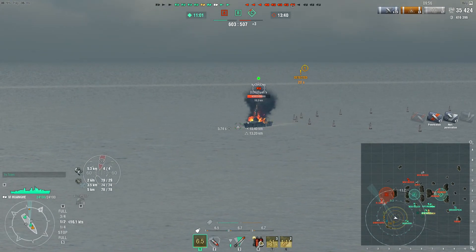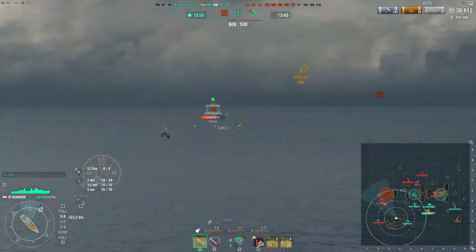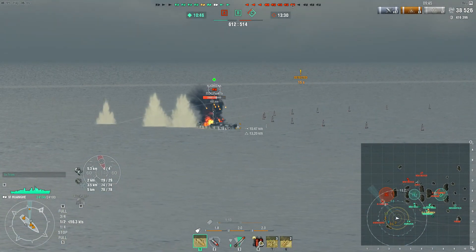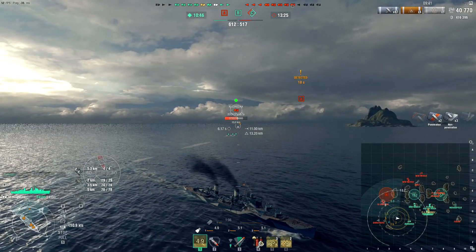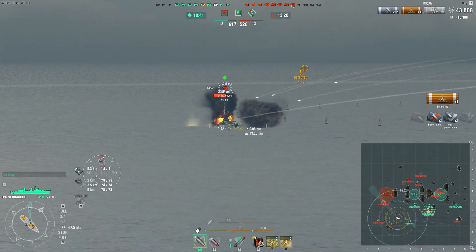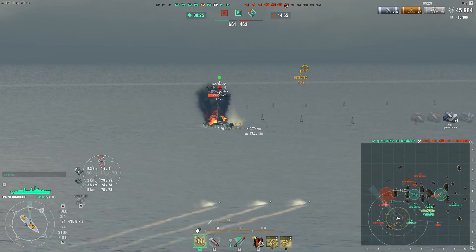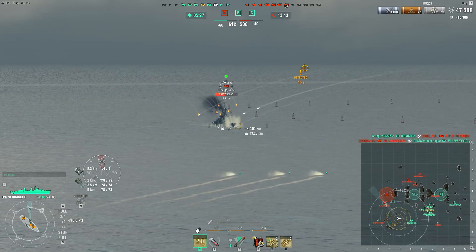Got another fire — this is kind of the benefit of the Huanghe: you can get these fires and just burn down this North Carolina. I know it's not particularly amazing alpha damage, but keep in mind this is a tier 6 cruiser getting away with murder right here, just focusing on this North Carolina and getting fire after fire. The Shiratsuyu is not really doing much toward us — he is spotting us and seems to be aiming at us, but not really doing much damage.